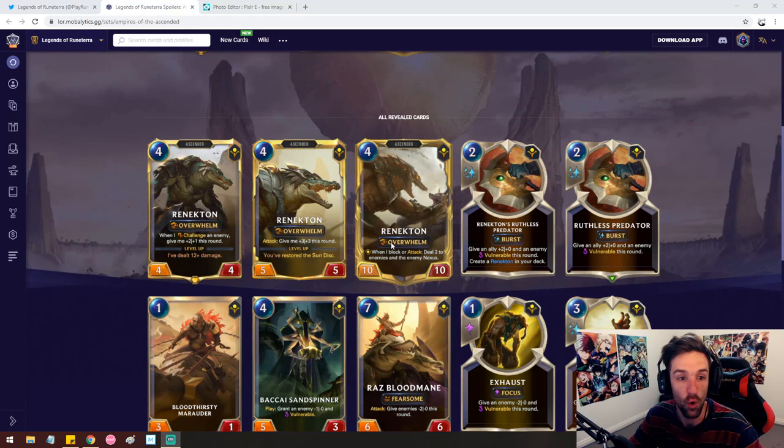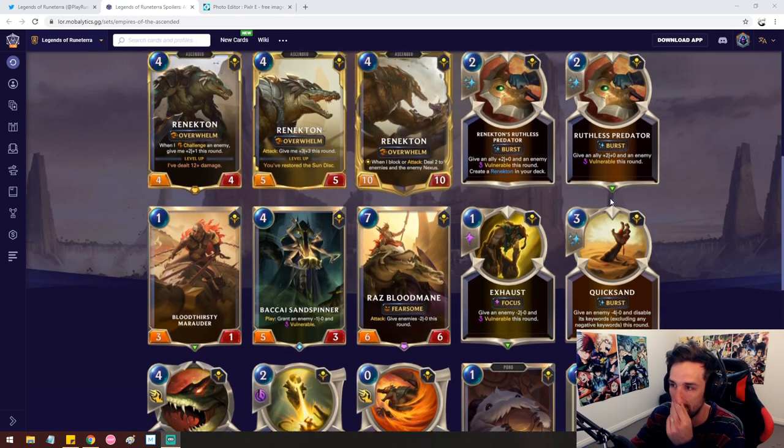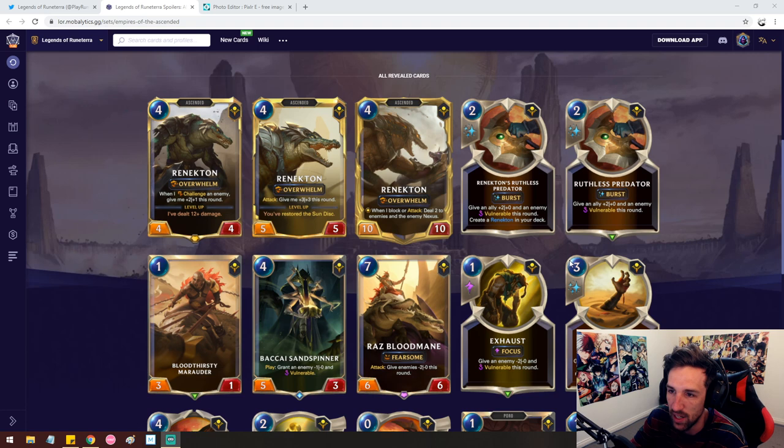Let's jump over to the page and break down all of the revealed cards. We're going for a new approach — everything's coming up. There's quite a fair bit of cards, I think around 10 if you count every different form. Renekton itself: the 4-mana 4-4 is reasonably statted, pretty close to Shyvana. When I challenge an enemy, give me plus two, plus one this round — not too relevant unless you're playing a deck with lots of challenger synergy. So Renekton level one is pretty average, but he gets all right when he flips.